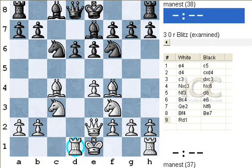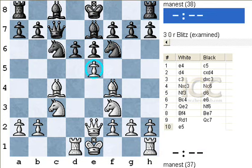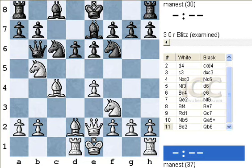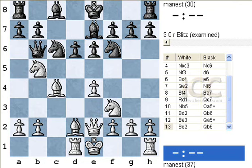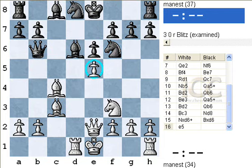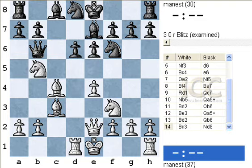Here we play rook d1, threatening e5. If the queen moves somewhere, bishop takes d6. If the queen moves here, you can play e5 or you can play knight d5. If you're playing a good player you can make a draw here. If you're playing someone a little weaker, you can play here — threatening here and there — and this is pretty good for white too. The d6 point is very hard to defend, and also bishop takes f6 and e5 — white just has an initiative. That's simply what it is.